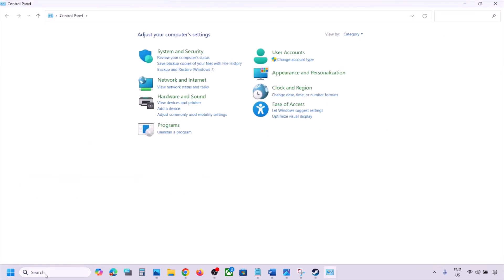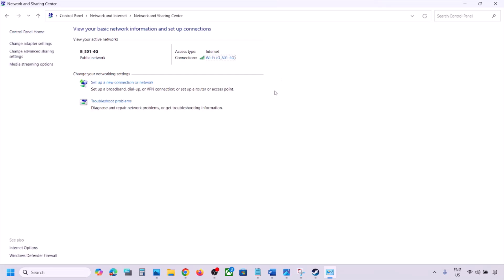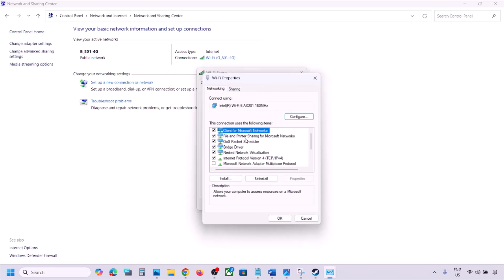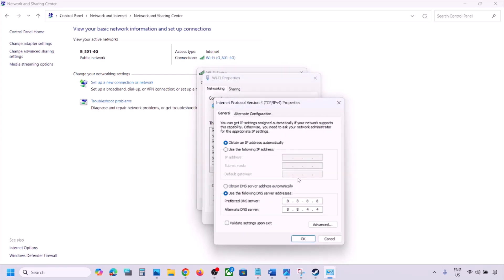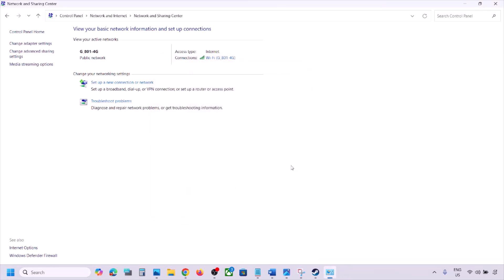The next step is to use Google DNS. Open Control Panel, go to Network & Internet, then Network & Sharing Center. Click on your Wi-Fi connection, then Properties. Select Internet Protocol Version 4 (TCP/IPv4) and click Properties. Select Use the Following DNS Server Addresses, type 8.8.8.8 for preferred DNS and 8.8.4.4 for alternate DNS. Check Validate Settings Upon Exit and click OK. Close the windows and let it complete, then launch the game and check.